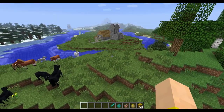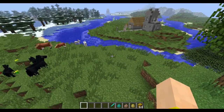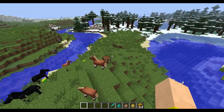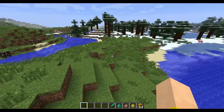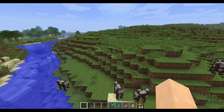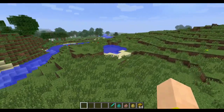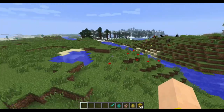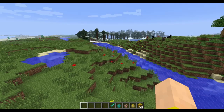Some other funny bugs: if you were to hit a wild wolf with a projectile like an arrow, a snowball, or a potion, it would cause nearby tamed wolves to attack their owners. So you could get your friends killed if you're still playing on a 1.6.1 server — it might be hard to set up but it could be pretty funny. You didn't hear it from me.